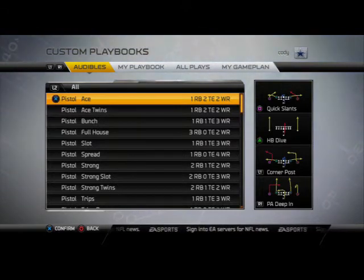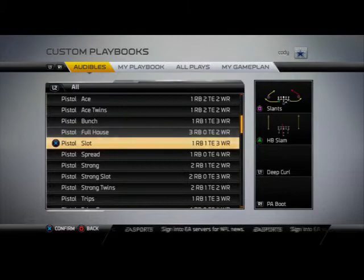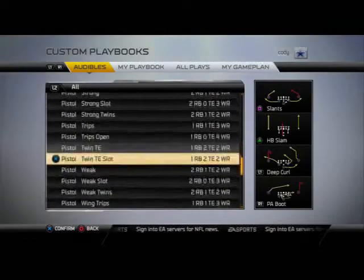We have Pistol Ace, Pistol Ace Twins, Pistol Bunch, Pistol Full House, and Pistol Slot. All these formations can be used to create an effective offense.